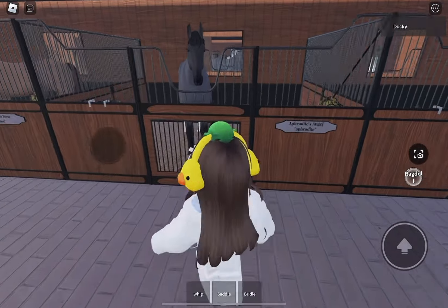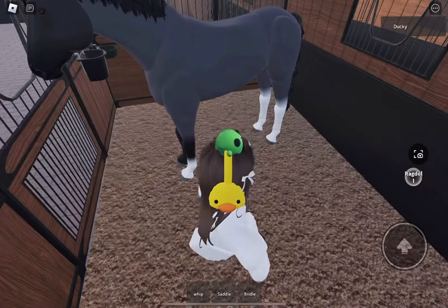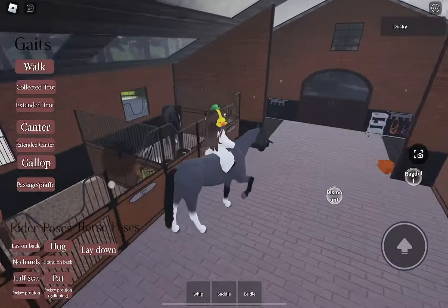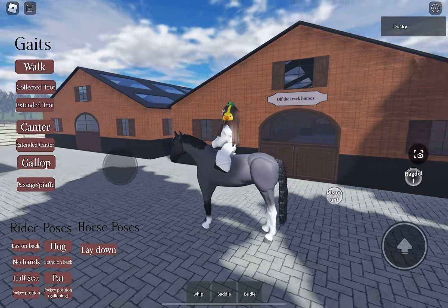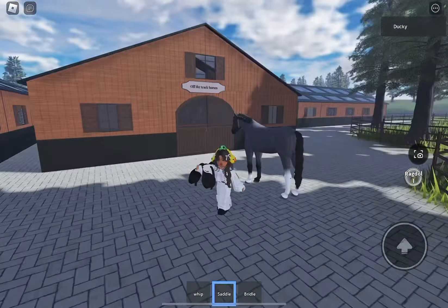I don't think you can get any horses from the empty stall, but I think we're gonna go with this little guy because he's really cute. Okay, there you go — oh my god, that walk is so cute! I love it. I have a saddle in my inventory, but I'm not sure how to use it. I love that jump though!